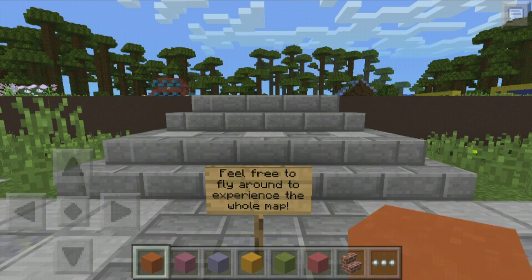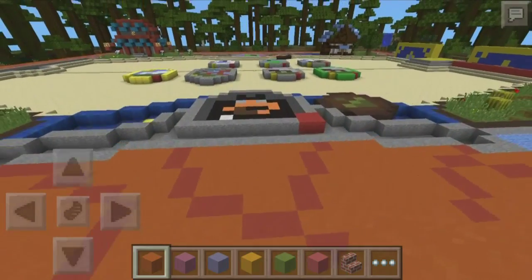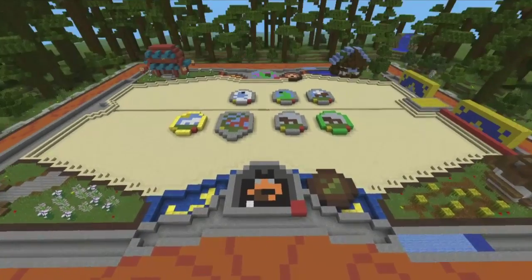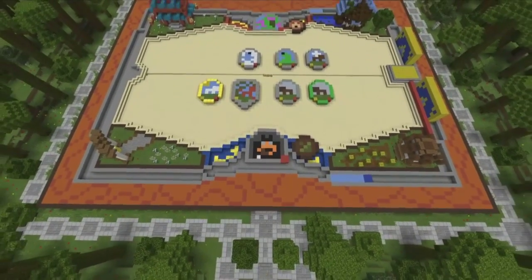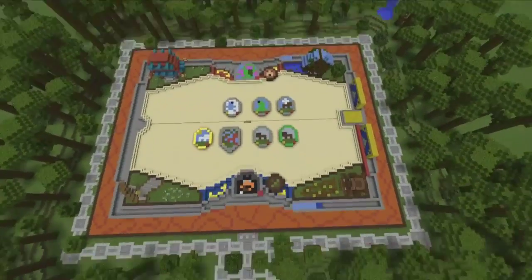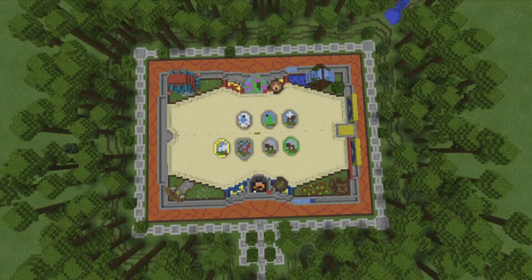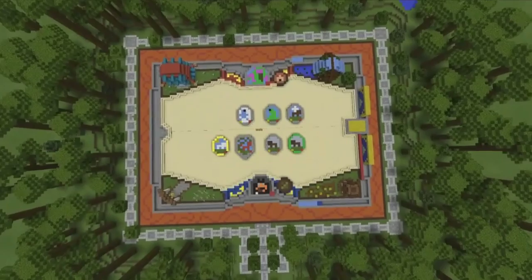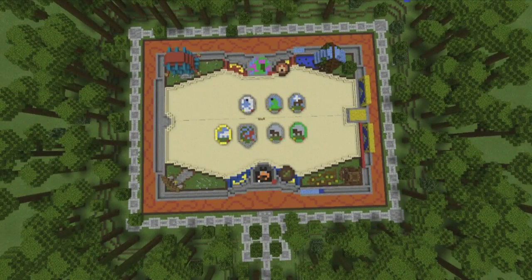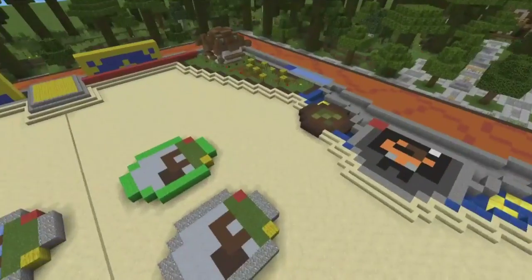Feel free to fly around and experience the whole map. I'm just going to go up and turn my UI off because we don't need it. Right here we have the Hearthstone board and it looks fantastic. As you can see there's a lot of jungle wood. Right here we have the Hearthstone board and it looks just splendid — four cards or three cards, I'm not sure. That looks like some type of creeper. It looks amazing because it is upscaled and it took 10 hours to do all this work. Just look at all the detail.